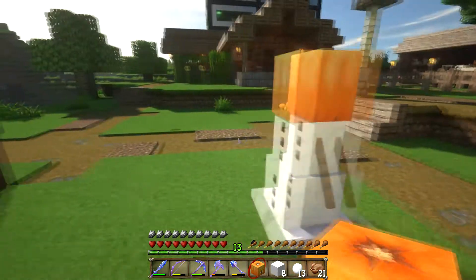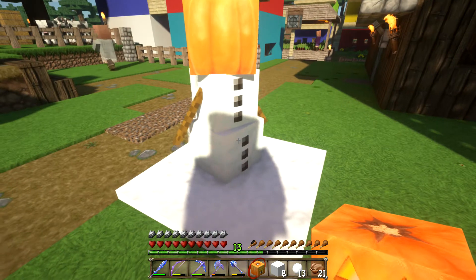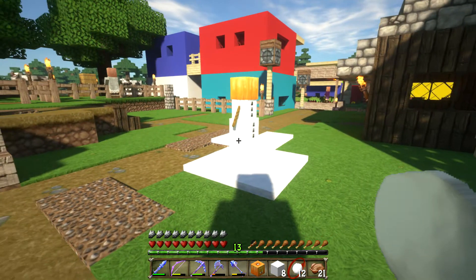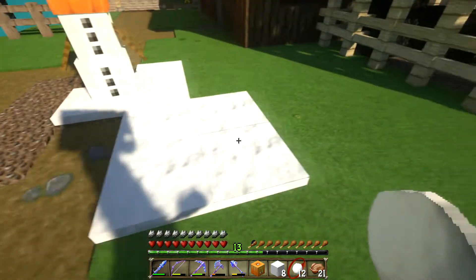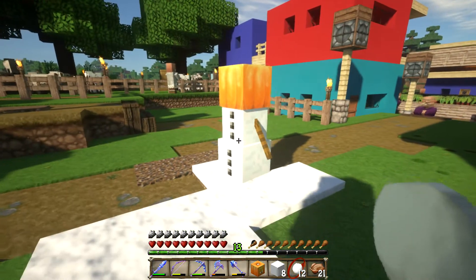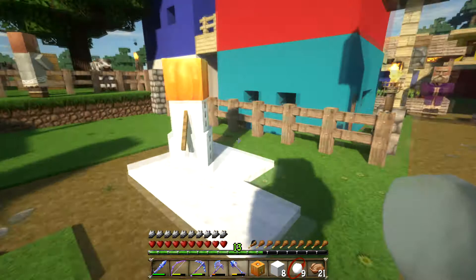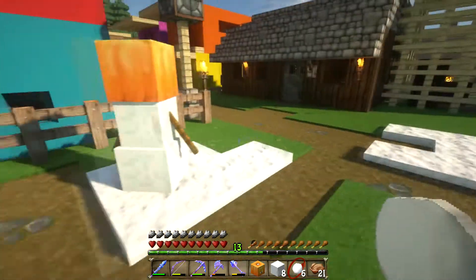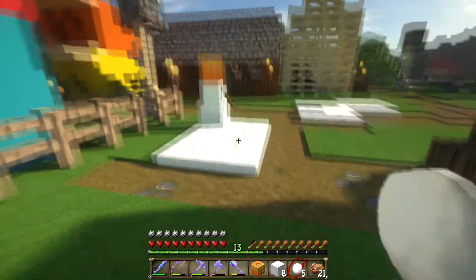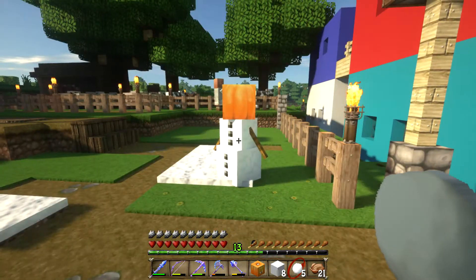He's got no face — that's odd. The snow golem has no face, but what is fun is that wherever the snow golem goes he'll leave patches of snow on the ground. Unfortunately if it ever starts raining and he's not covered up he's going to melt and go away. I can't hit him with a snowball — there we go. That's just one little thing with snow golems — you can make little snowmen.